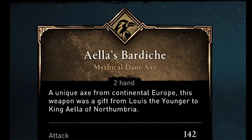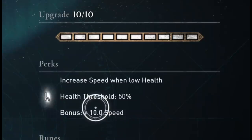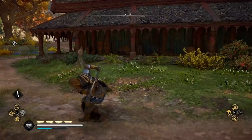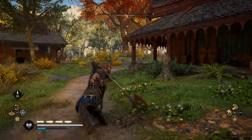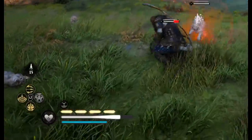First, let's start out by getting Aelia's Bardish, which is a two-handed axe — and this weapon is kind of ridiculous. Because if you're low on health, it will actually make the weapon's swing speed even faster. So basically, it's a two-handed axe that swings faster than most one-handed weapons in the game, giving it the most damage per second of any two-handed weapon you can get.